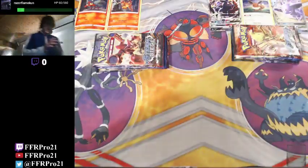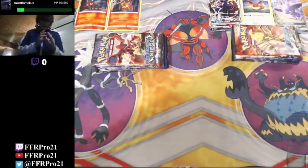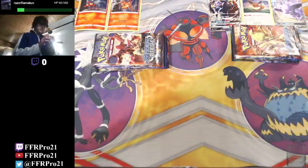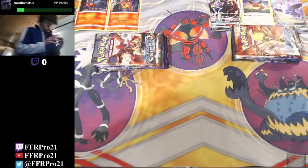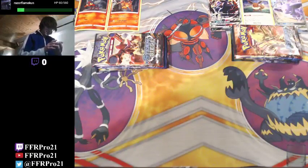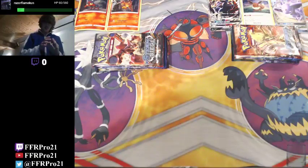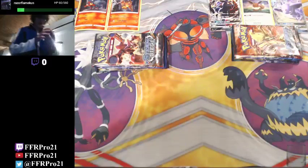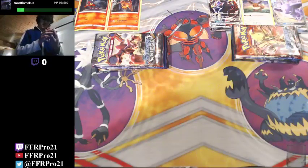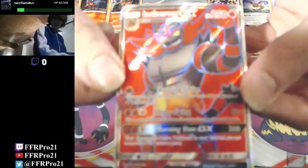So yeah, Incineroar GX. With Hustling Strike - this attack does 20 more damage for each of your benched fire Pokemon, on top of the 10 it already does. That's Tiger Swing - flip 2 coins, this attack does 50 more damage for each heads, on top of the 80 it already does. And then its GX move, Burning Slam for 200 damage, and your opponent's active Pokemon is now burnt. So that is Incineroar GX, nice bright red.